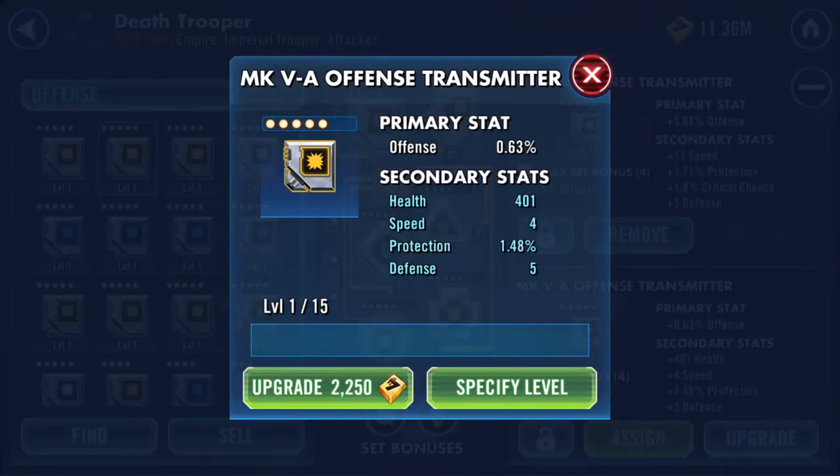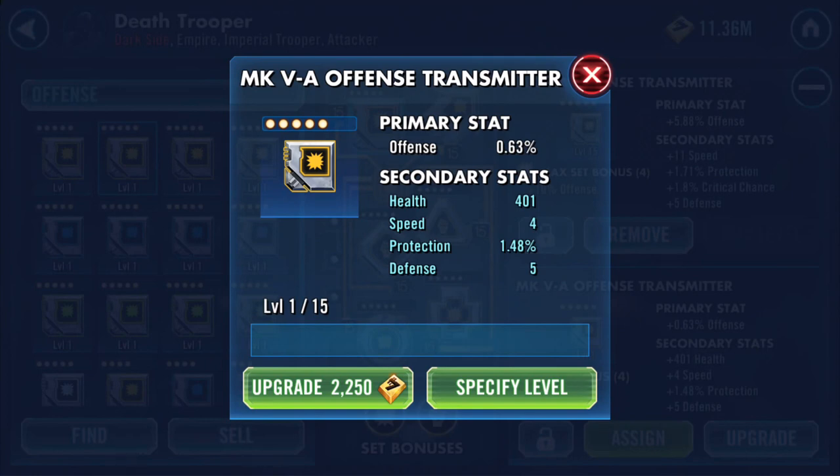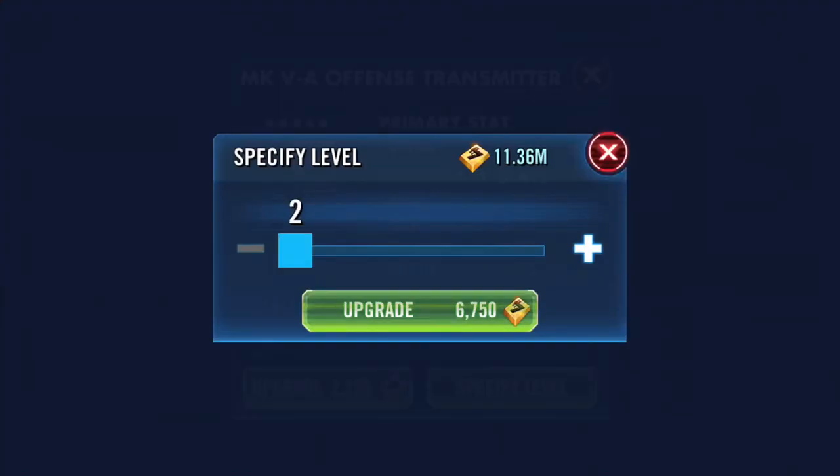Good evening. I need to upgrade a mod to complete my daily challenges. This mod here is an offense transmitter — if you can see in the background, I've got one with 11 speed on Death Trooper already. This one's showing health, protection, defense, and of course speed.